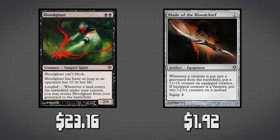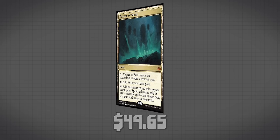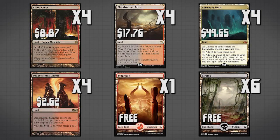For land upgrades, Cavern of Souls naming vampires would be absolutely fantastic — it creates the color mana we need and our named creature type can't be countered, making our deck extremely hard to deal with against blue decks. We can also run Blood Crypt and Bloodstained Mire — four of each ideally, plus four Dragonskull Summits. You can totally remove the Smoldering Marshes since they're not as good when you're running these cards. The rest can be basic lands of your choice.